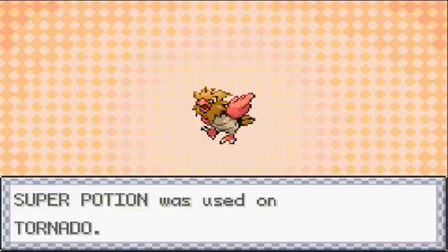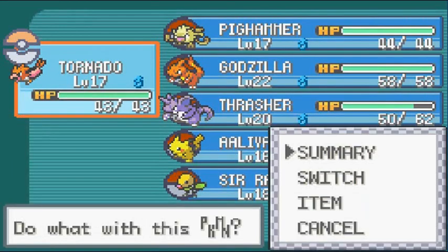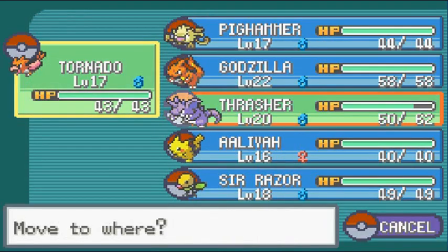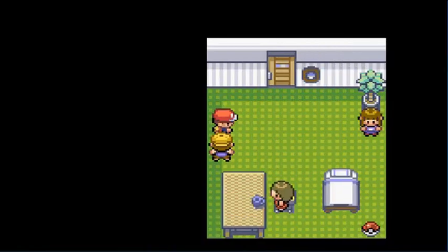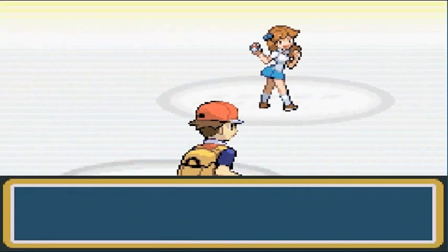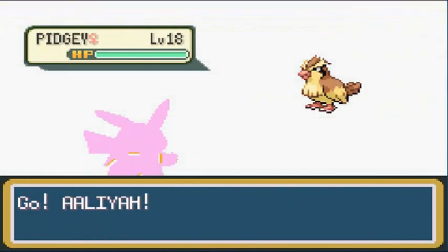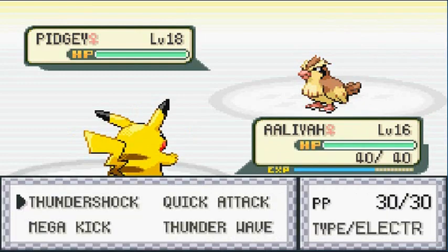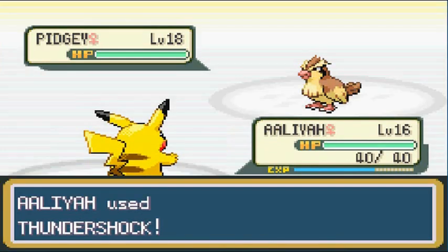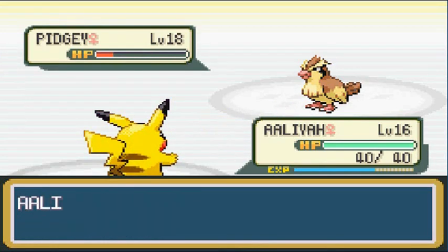Tornado is back to normal. Let's switch out — Alia is going to destroy everybody right now. She's coming out with a Pidgey. I'm drinking my water because we're about to talk about water types. Thundershock for the win — not so much for the win, but yes. Just like every other Pidgey, it likes to use Sand Attack.